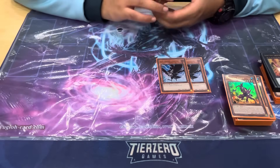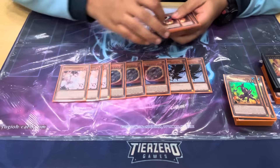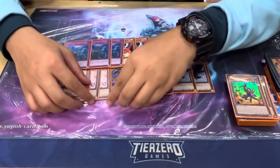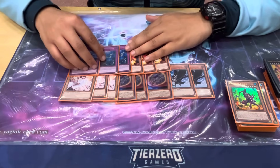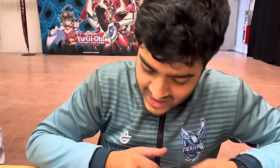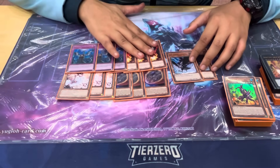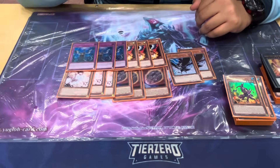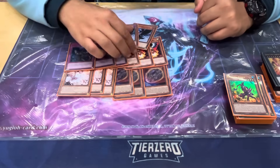Two DD Crow, three Nibiru, three Ash Blossoms, three Droll, and three Imperm. It seems a lot but the main worst matchup is Tyr and you can't let Tyr play — you have to try to stop them. It's still fine with Diabelle to be fair, but I tried to go for the most generic hand traps possible, with Crow being the last choice after the others. Droll is really good because it makes me survive, same with Nib. Crow hits most matchups so it works out.